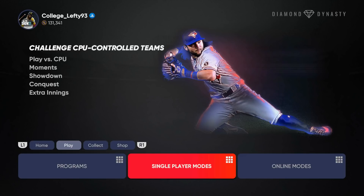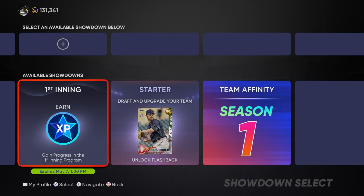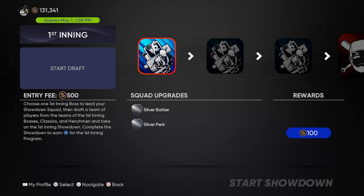What you're going to do is go into the single player modes, go into showdown, and select the first inning showdown. Once you enter, it costs 500 stubs to enter — keep that in mind — and this also expires May 7th at 1 p.m.